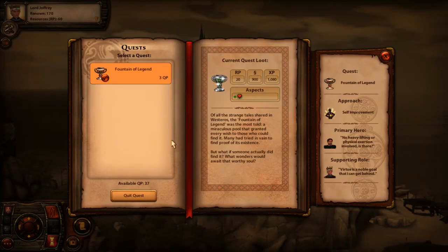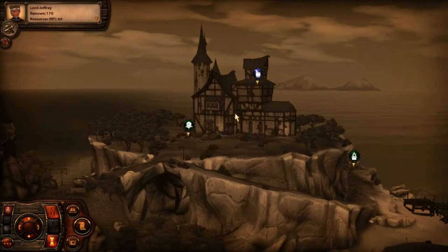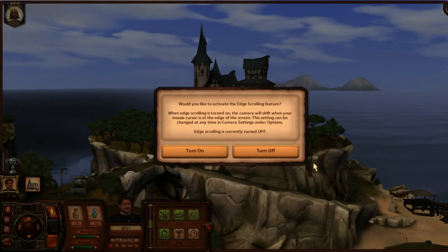We selected a quest with the Fountain of Legend for Sam to do. He is the Bloodletter, a.k.a. physician. He ended up having kind of a daydream-type vision where, of all the strange tales shared in Westeros, the Fountain of Legend was the most told — a miraculous pool that granted every wish to those who could find it. Many had tried in vain to find proof of its existence, but what if someone actually did find it? What wonders would await the worthy soul?